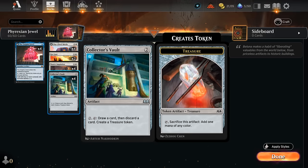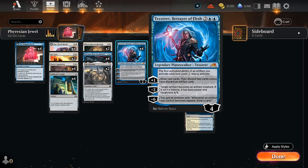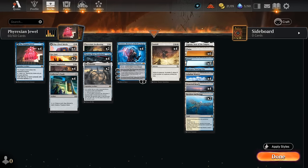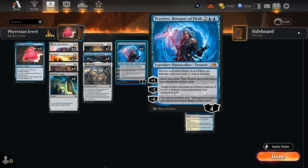This synergizes nicely with Collector's Vault, which now gets to make two treasure tokens while drawing and discarding twice. It also works well with planeswalker Tezzeret, Betrayer of Flesh, which has various activated abilities. If we exile him while crafting, we can use those loyalty abilities once each turn. There's no point exiling multiple Tezzerets since it's still limited to one planeswalker activation per permanent, but those will also get doubled with Locus of Enlightenment in play — the +1 will draw quite a few cards.